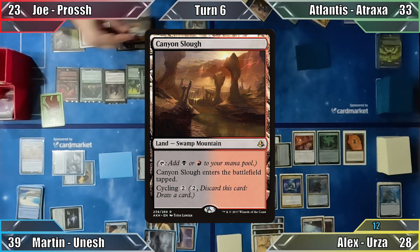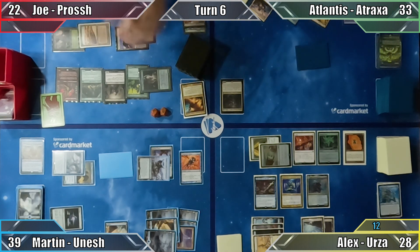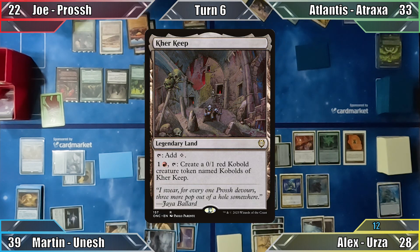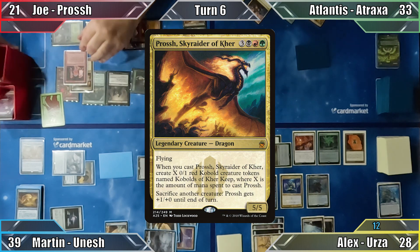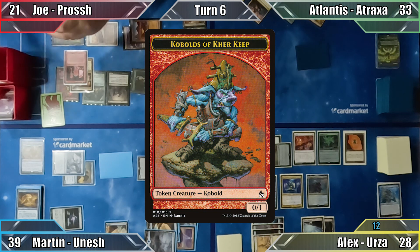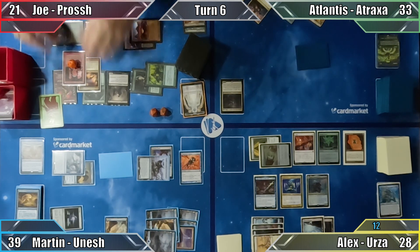Joe responds by cycling Canyon Slough, taking 1 damage from Elves of Deep Shadow as he does so. He draws a card, and Martin draws 2 thanks to Consecrated Sphinx. Martin discards down to 7 and passes. Joe draws, Martin draws 2, and Joe plays Kerr Keep as his land for turn. Next he casts his commander, Krosh Skyraider of Kerr, and creates 6 0/1 Kobolds of Kerr Keep tokens with the Dragon's cast trigger. With yet another card that combos with Food Chain on the battlefield, Joe ends his turn.